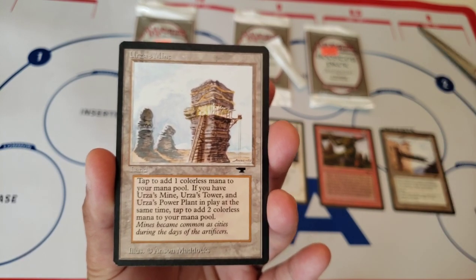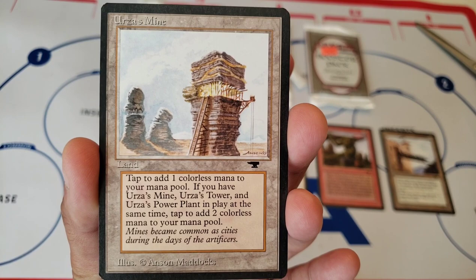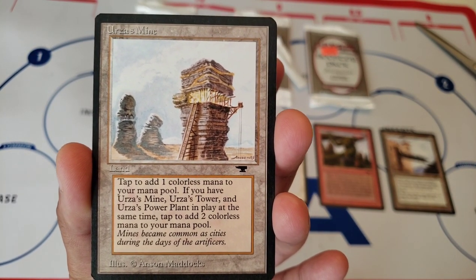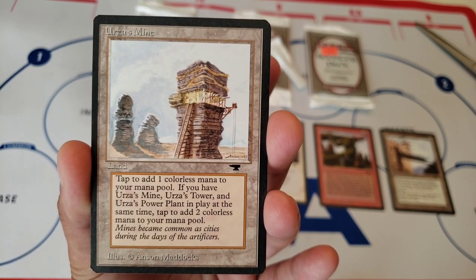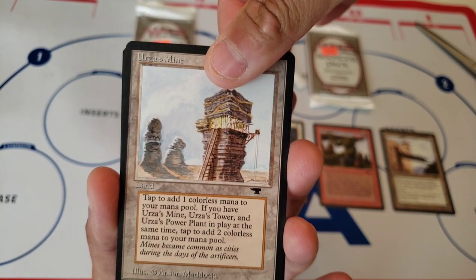Urza's Mine. There we go. That's nice. Look at that. Not as centered, but still really nice. I think there's Urza's Mine, Power Plant, and Tower — I think there's like three versions of each. Something like that. Three or four, I don't remember.